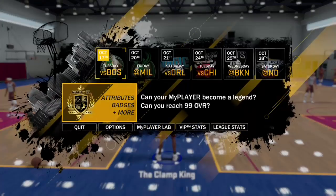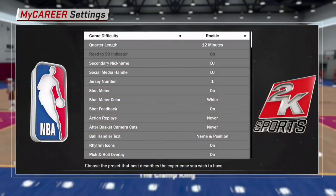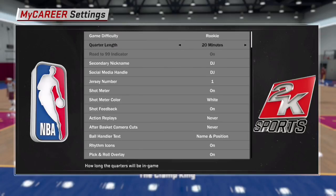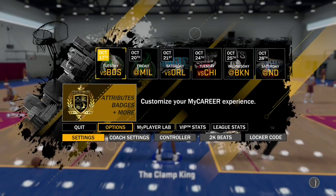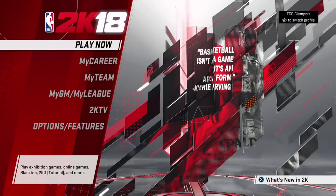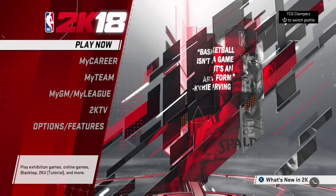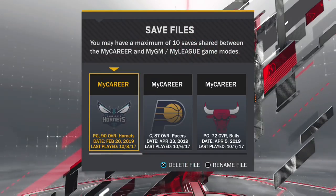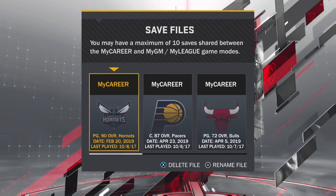Stay till the end if you want to see how to get through the proving ground faster. Basically, if you want to do this you can have the 20-minute quarter glitch combined - that glitch is on my channel. But if you want to do this, all you have to do is make a new player, and when you load into My Career it will already be on rookie. That's all you do - you just make a new player and that player is on rookie.